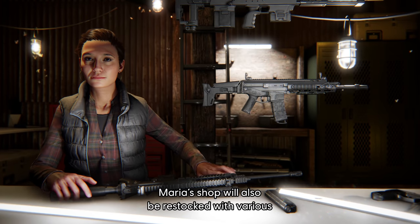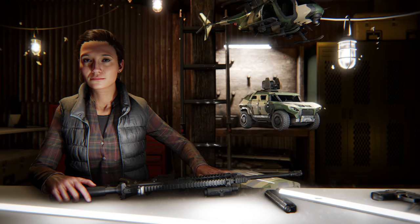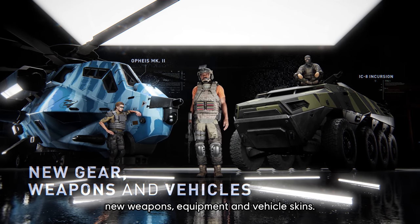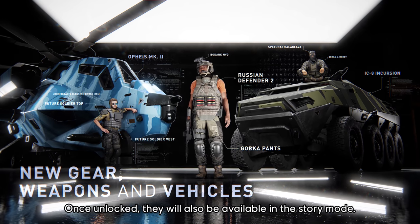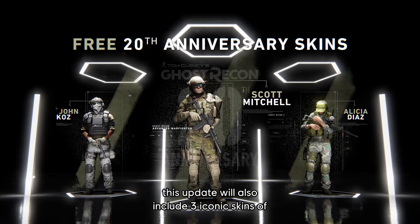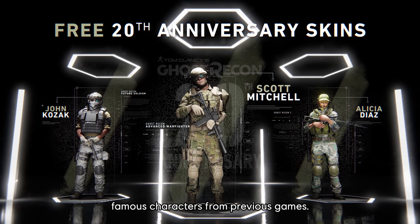Maria's Shop will also be restocked with various new customization options and vehicle skins. Furthermore, by progressing in the Liberation of Auroa in Conquest Mode, you will be able to unlock new weapons, equipment, and vehicle skins — once unlocked, they will also be available in the Story Mode. Finally, as a celebration of the 20th anniversary of Ghost Recon, this update will also include three iconic skins of famous characters from previous games.